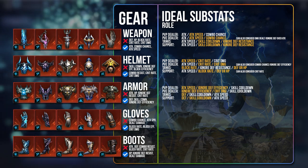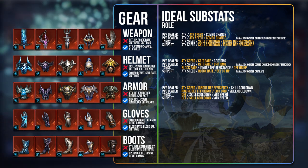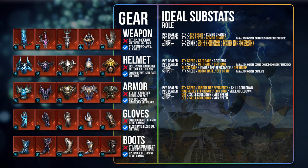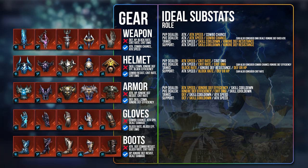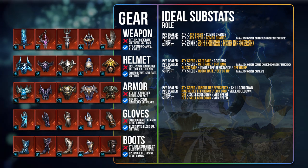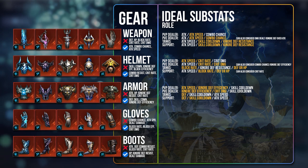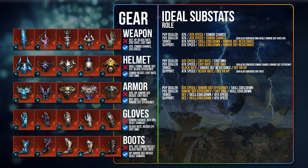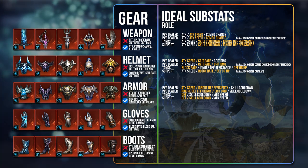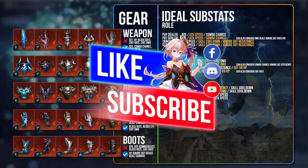Next, we have the armor, which is more specialized for Defense and Skill Cooldown, and Ignore Defense Efficiency — you definitely want this because it's very good in both PvP and PvE. Keep Attack Speed on your PvP armor. Skill Cooldown has a higher variance on the armor piece, making it very important for supports. Defense is also appreciated by tanks and supports — even if the numbers don't look very big, they do play a part ultimately.